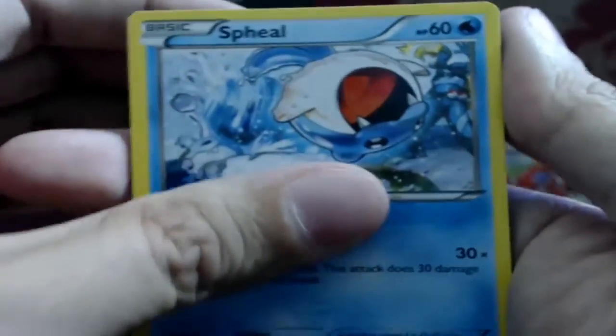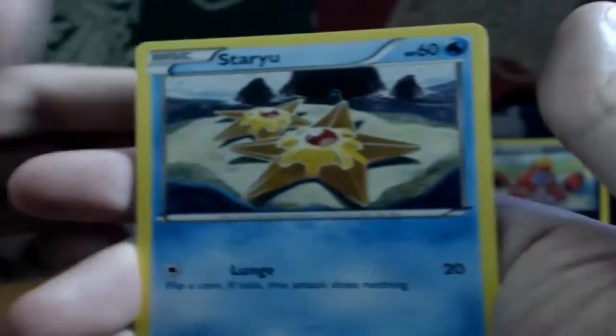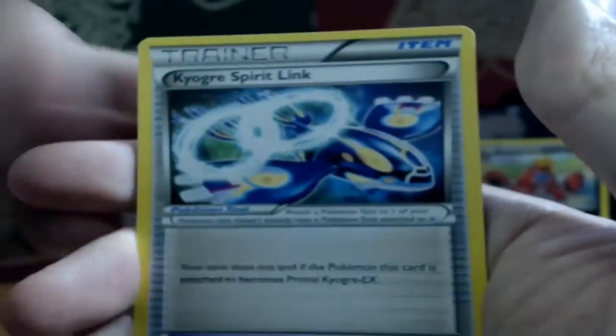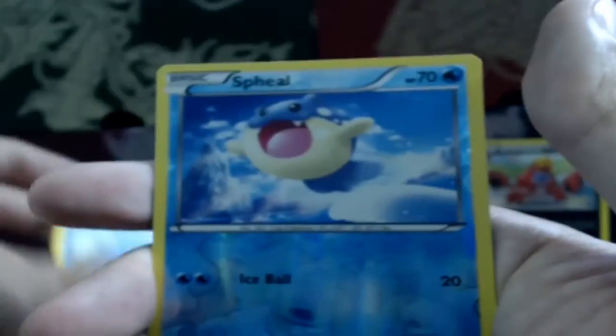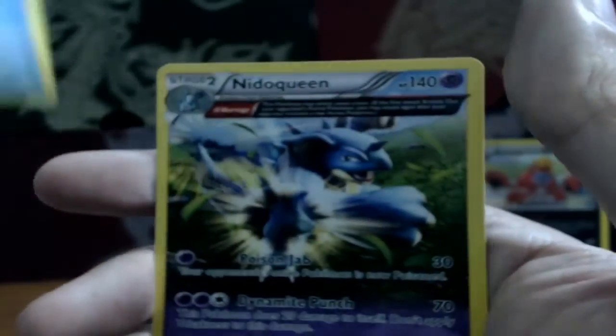Let's see if we can get an EX or something to close it off. Pack five: Spheal, Lotad, Bidoof, Staryu, Volbeat, Bunnelby, Kyogre Spirit Link, Seedra reverse, Spheal, and that last card is a Nidoqueen ancient trait non-holo rare.